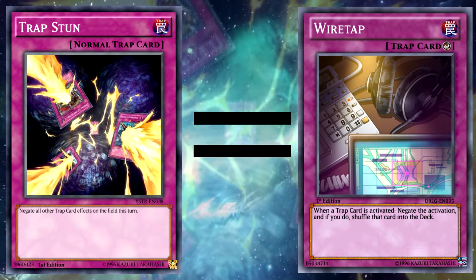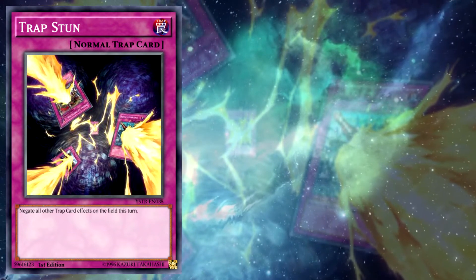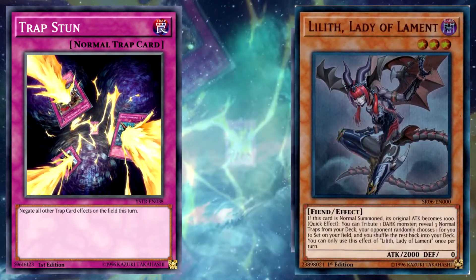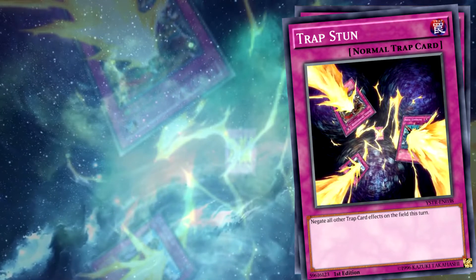But you can also tempt your opponent into going deeper into a chain and hit several trap effects with it. Say your opponent used a Revival Trap, you chain a monster effect that they really want to stop you from using, they chain another trap, and then you hit them with Trap Stun for that sweet two-for-one.